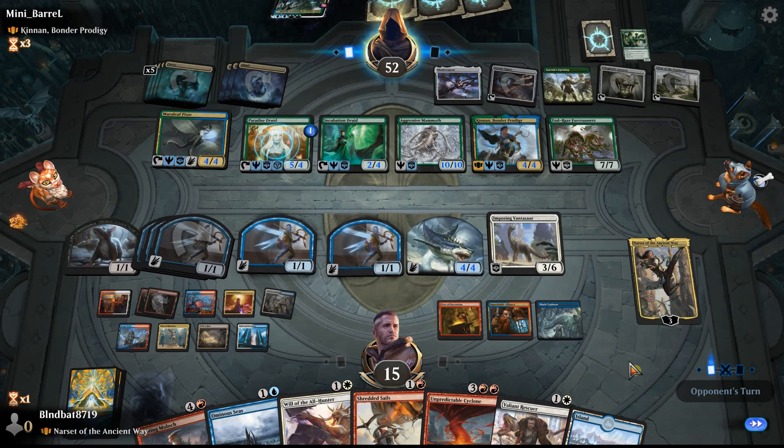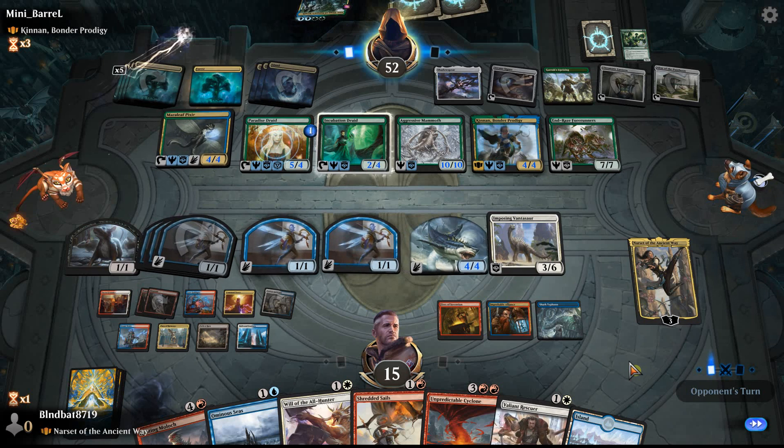Let's draw a fresh seven — Unpredictable Cyclone is good, and Ominous Seas is good. But Ominous Seas and Unpredictable Cyclone don't necessarily work the best together, because Unpredictable Cyclone replaces the draw from the cycle with casting a spell, and Ominous Seas triggers when you draw. We might be dead now because he actually managed to get End-Raze Forerunners out. Resolves.